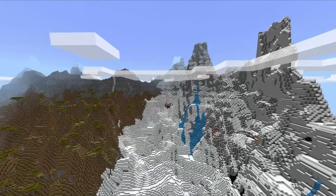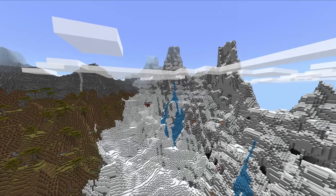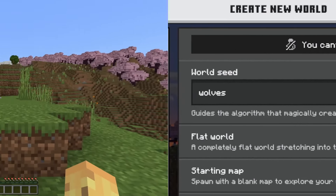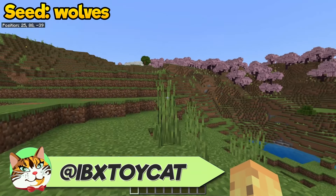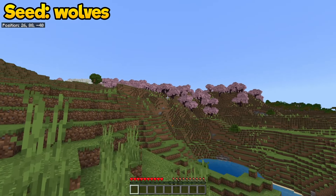You'll notice how there are three separate biomes that spawn wolves right there at spawn. In case you want all nine, the simplest solution is to do what I did: type in 'wolves' into your seed bar. This sounds ridiculous because just typing in 'wolves' isn't a way to guarantee wolves — in fact at first glance it looks like you can find cherry groves and snowy slopes, but no sign of any wolves.